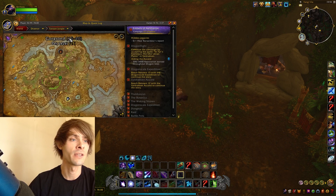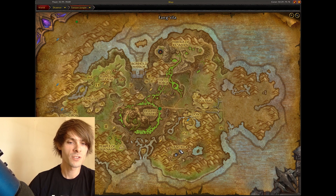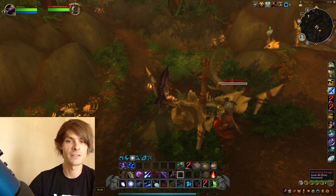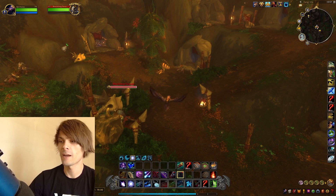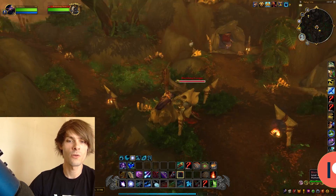This farm is located within the Tanaan Jungle within the WoD expansion. You're going to want to head over towards Fangrilla, and just over here you'll be able to find the Black Fang Savages. These all have a chance of dropping Black Fang Claws, which is the currency needed to get this battle pet.